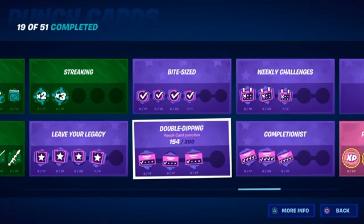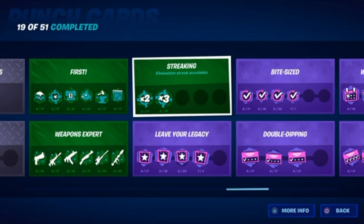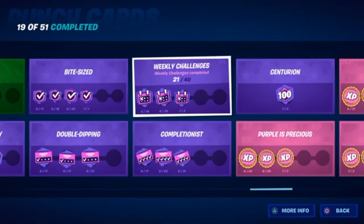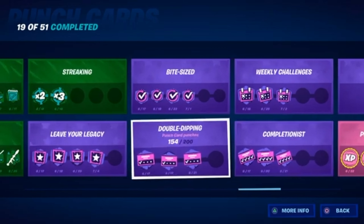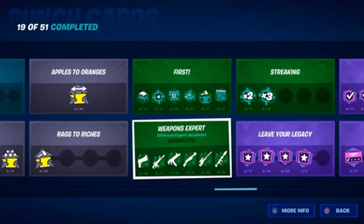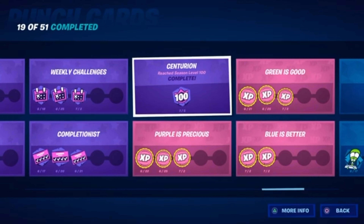This one is to just unlock punch cards — so if you do the killstreak ones, once you unlock the four-streak, this will go higher. This one is to just do weekly challenges. Every week there are challenges; right now there's only 21 and we're at week three — I did them all. This one is to complete punch cards. I have every single punch card for that category. This one is to just reach level 100. I'm going to make a video soon on how to level up faster — I am level 100 and did it pretty quickly, only two weeks into the season.